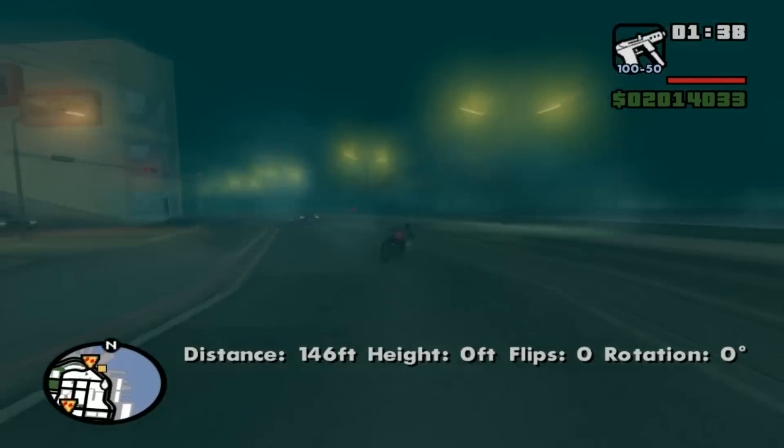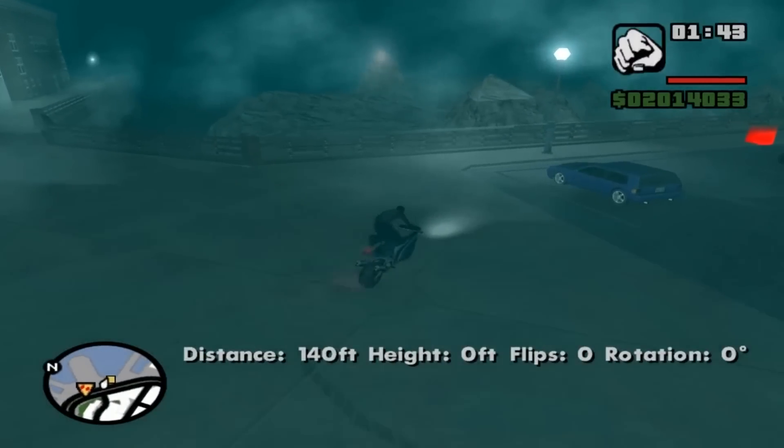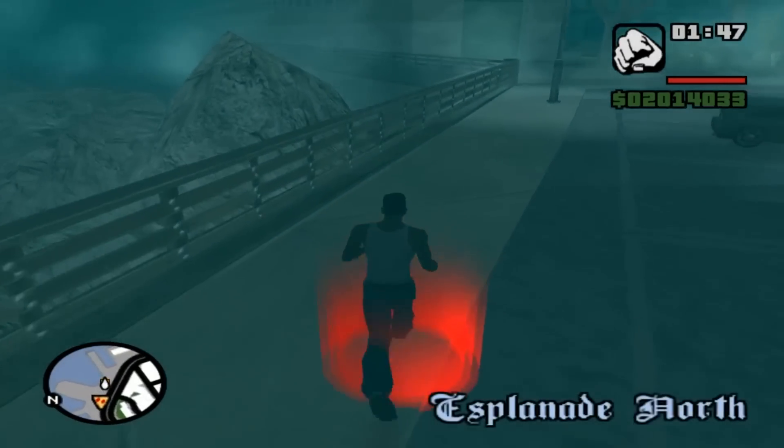Basically, just ride the NRG — I'm on an NRG because that's what you have at this point in the game. You park it here to stop it from despawning, but that's not important. What's important is what you do once you hit this red marker.